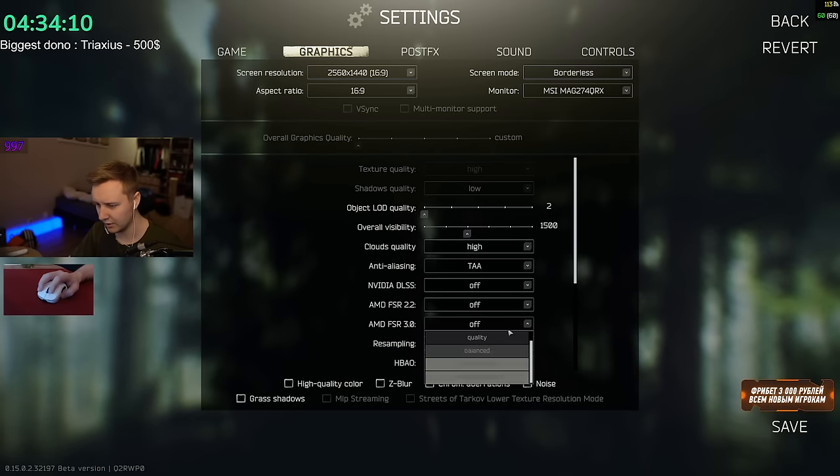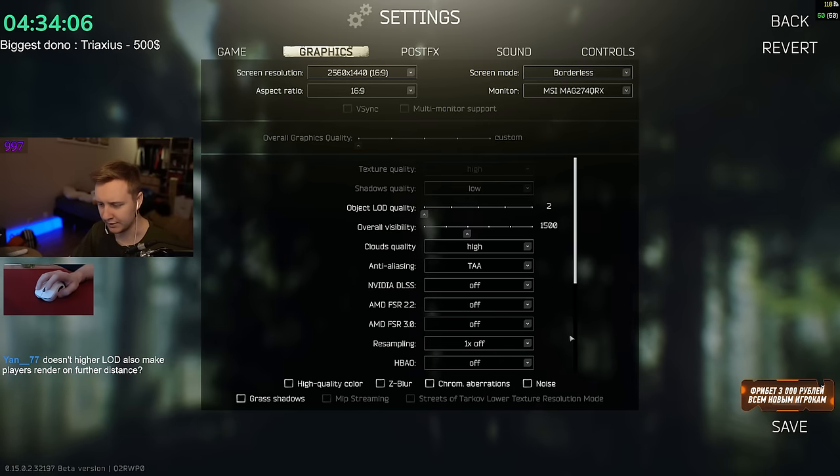Ultra performance looks like Minecraft. Resampling just changes your resolution — put it on 1x and don't touch it.